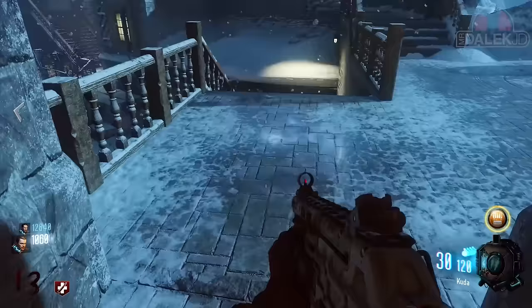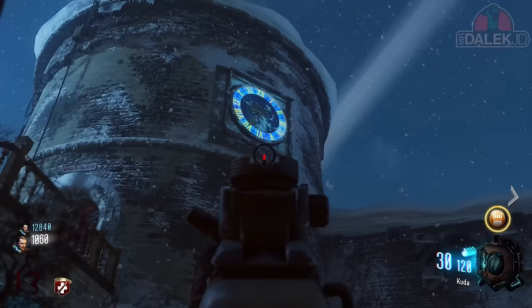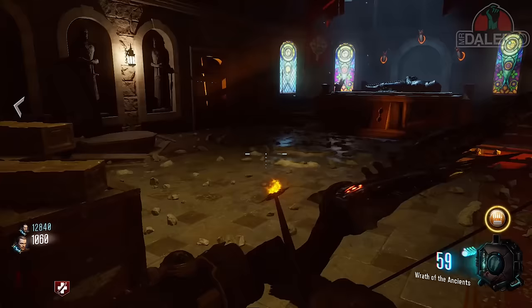Now this has to be bang on 935 - it can't be on 934 or 936, it has to be on 935. Once you have managed to do this, you'll hear a thunder strike and a really weird noise, and if you go down to the undercroft you'll notice there is now a glowing orb above the pyramid.